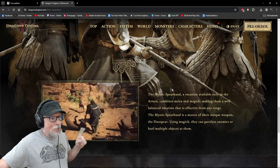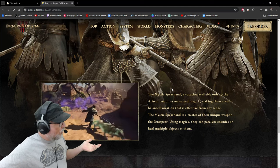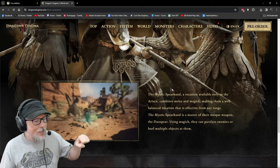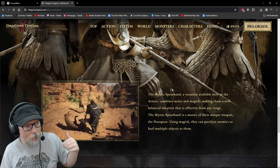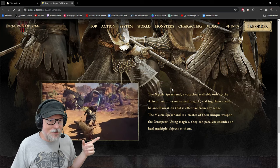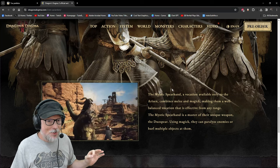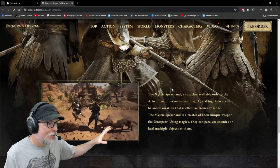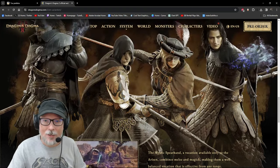Watching Mystic Spearhand gameplay reminds me of the Shadow Jedi class from Star Wars: The Old Republic — wielding a two-handed lightsaber while using the Force to throw objects and push or pull mobs. Every time I see Mystic Spearhand videos, I'm so tempted to play it, but I think I'll have more fun with the Magic Archer. I could completely change my mind though — you never know — which is why you want to stick around long-term.